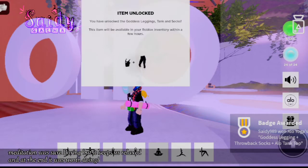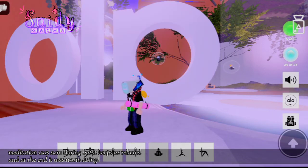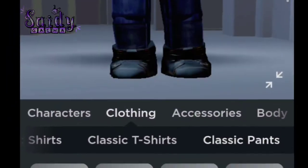After completing three days of meditation you'll get the badge and item — it'll be in your inventory. Come on, let's have a look at it in the inventory.